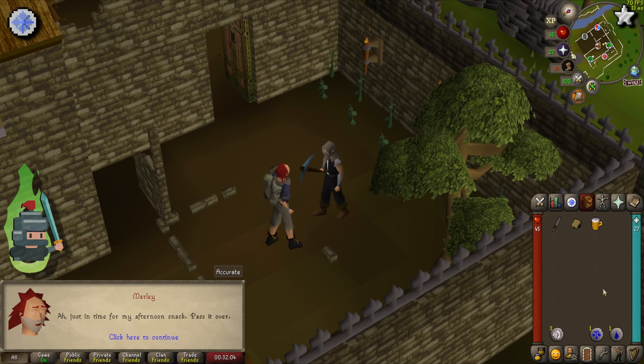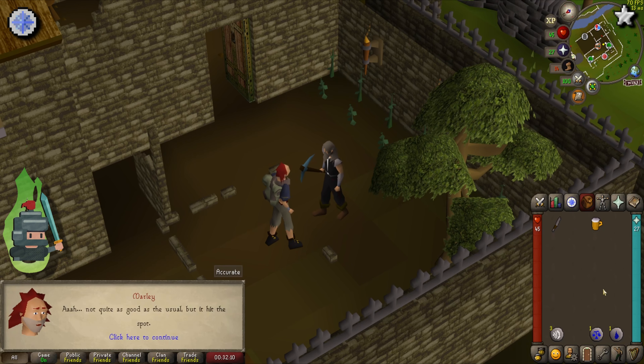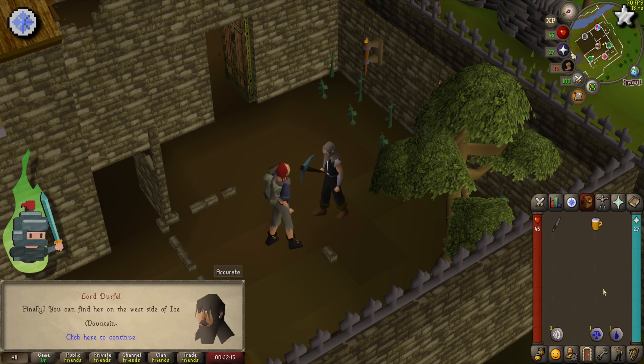Return to Marley with the sandwich. The fastest route is to use the Skull Scepter to get to the Barbarian Village and then run north from there. Once you're back in Edgeville, deliver the sandwich and he will agree to rejoin the crew.